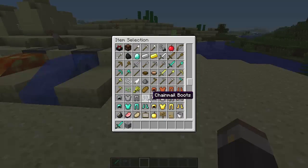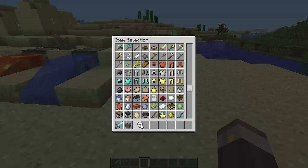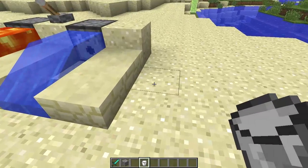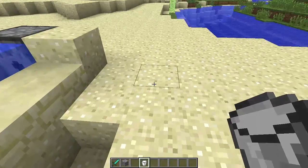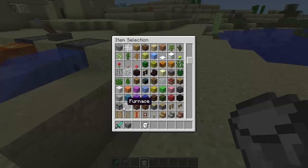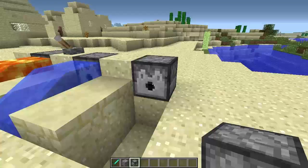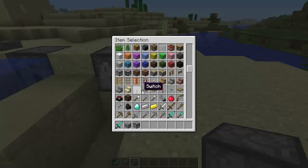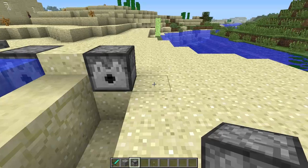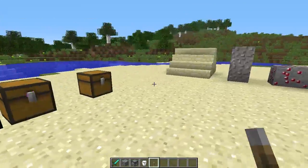I'm just going to quickly muck around with a dispenser for a second - I'm going to get a bucket of milk and see what this will do. I'll break that and grab myself a dispenser. Surely it's not going to make the milk just flow out - I just wanted to test it, just because I can. No, it just pitched the bucket out. How did I know it would do that?